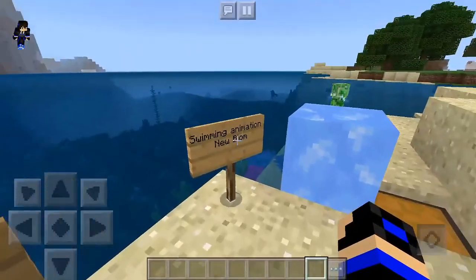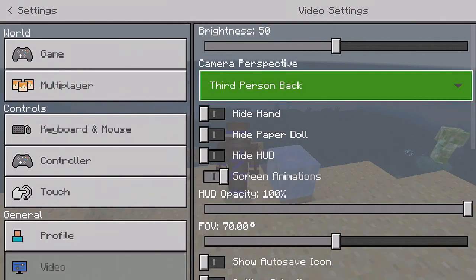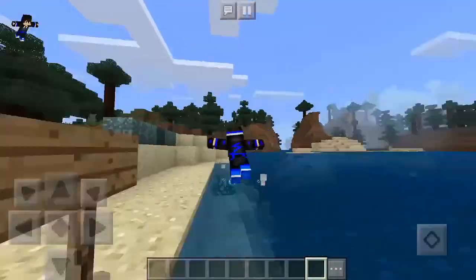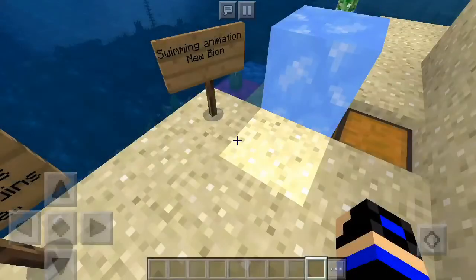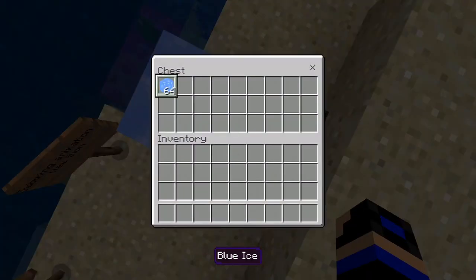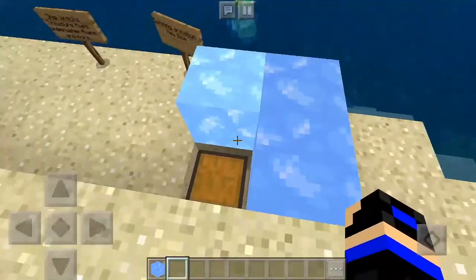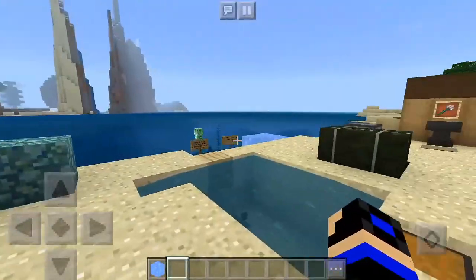Let me quickly show you the new swimming animation — you need to sprint underwater and it activates. The dolphins will swim alongside you, which looks really cool. There's also a new biome that has blue ice. Blue ice looks like regular ice but with a changed texture — it may have different properties but it could just be a texture change.